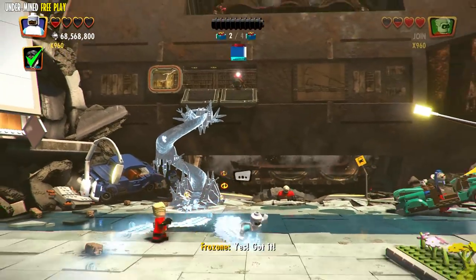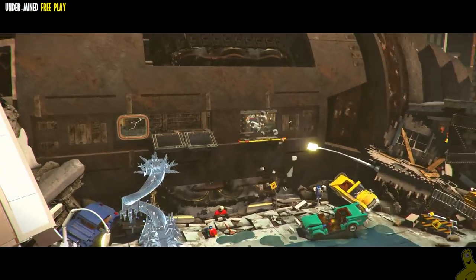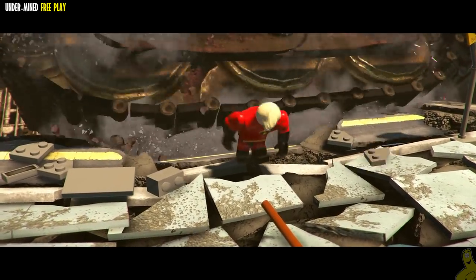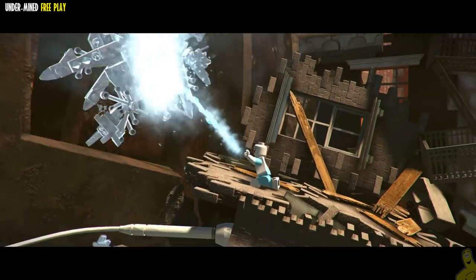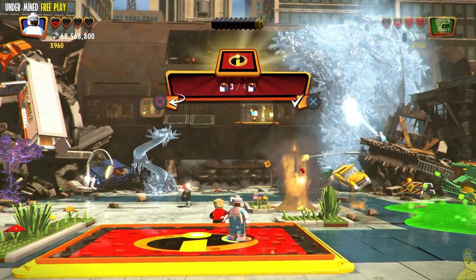We've got three of the four Incredibricks and seem to have saved everybody. As soon as we get that third one, Mr. Incredible is freed and the fourth Incredibrick is revealed up top. We lose Frozone for a second even though we can switch our other character — but wait, we already have him!